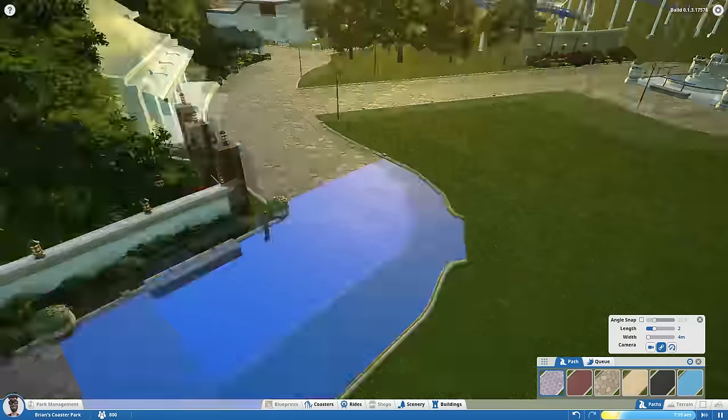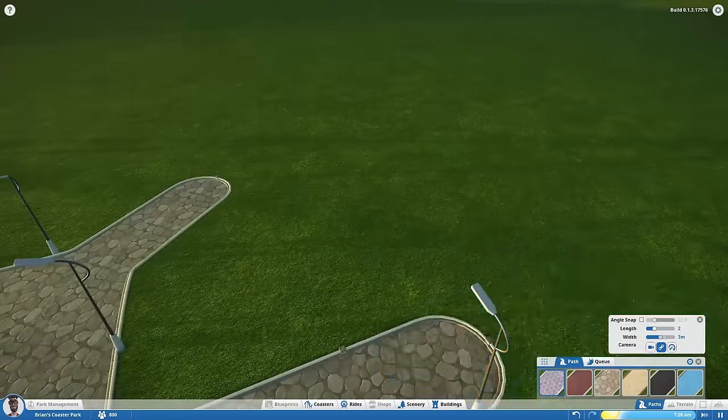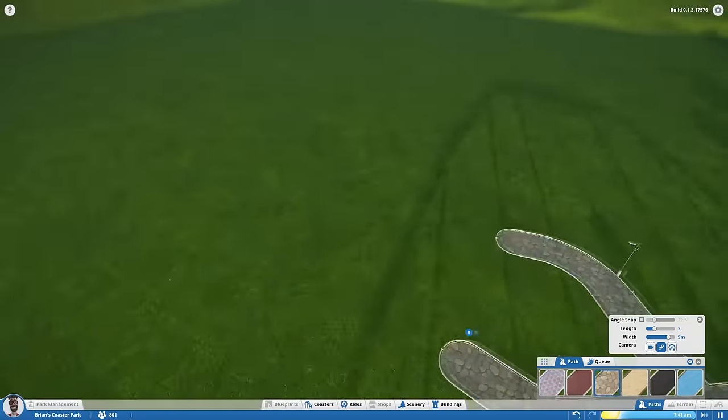It's PC of Prestige and welcome back to Building Prestige Heights. This is episode 9 of the Planet Coaster series. In this episode we're actually gonna start on the new area, and I'm really happy with how this video actually turned out — I hope you guys like it.